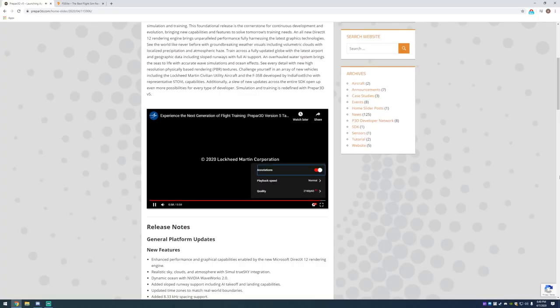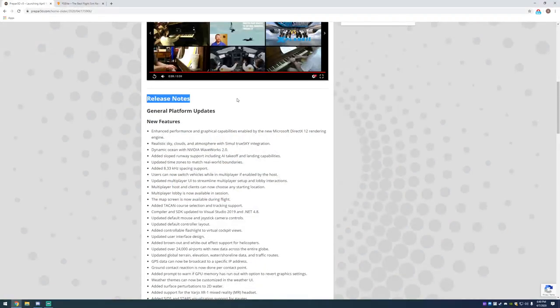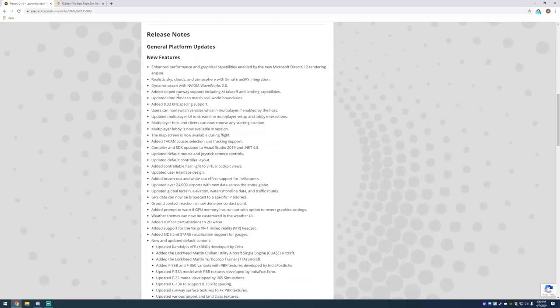That landing was not one that's going to be celebrated, but let's go through some of these release notes. So: enhanced performance — I'm not going to go through all of these, just a few of the key ones. Enhanced performance and graphical capabilities enabled by the new Microsoft DirectX 10 rendering engine. That could be good — we get some additional performance in the sim.